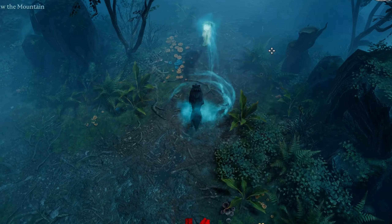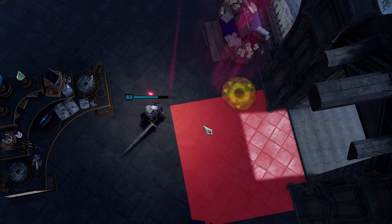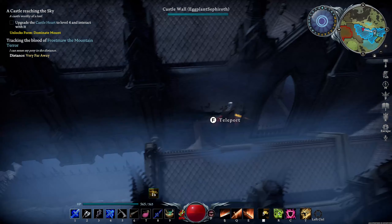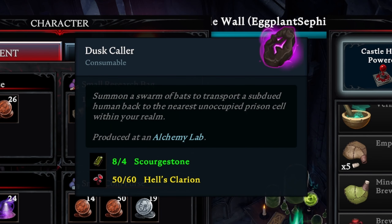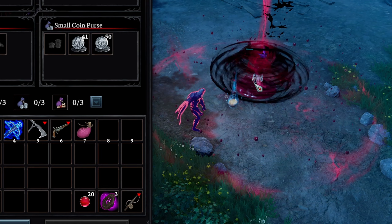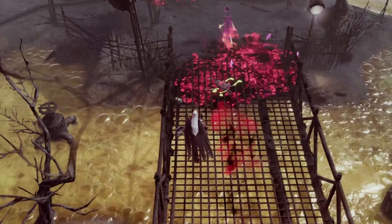Prepare to explore the world like never before with exciting updates to travel shapeshifting forms, teleporters and even new converted vampire horses. New items were added to the mix — for example, you can teleport your possessed victims right into your prison, ensuring they're secure and at your disposal.